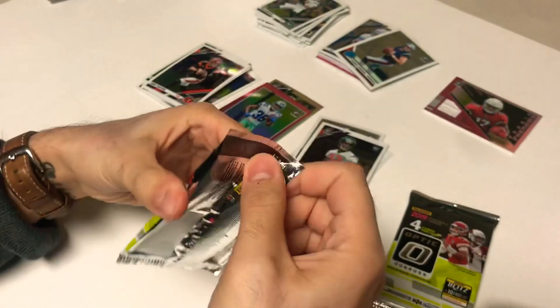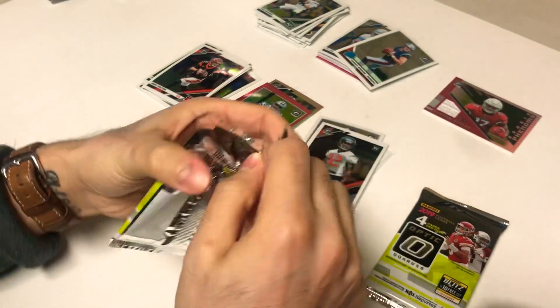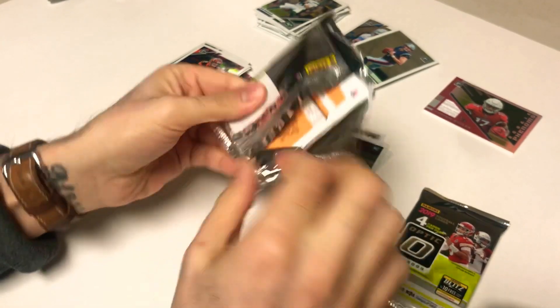And then a Lonnie Johnson rookie card. Two more packs to go, couple decent cards — Tony Pollard looking like the best card so far with that pink rated rookie.